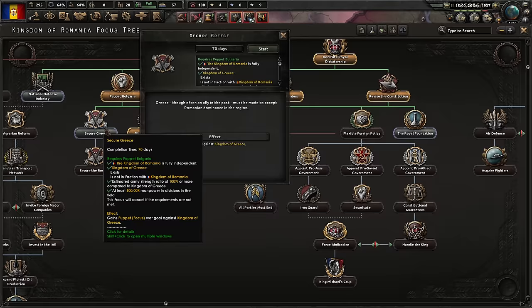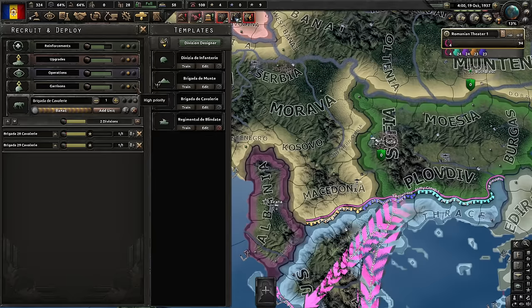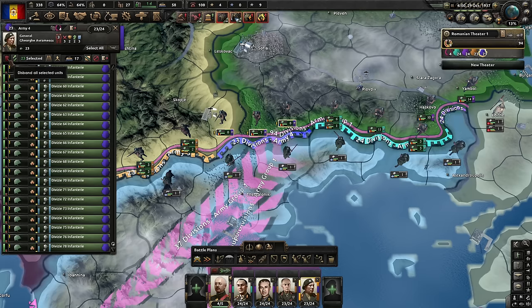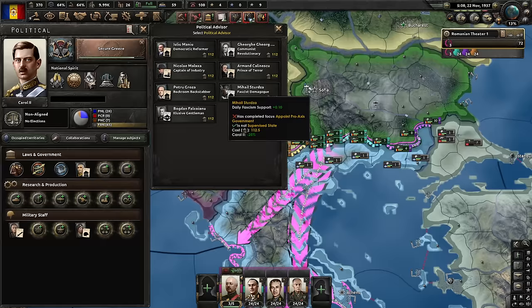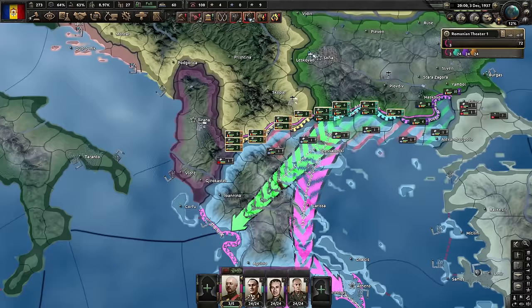Now we secure Greece. I made a mistake — I have a lot of sabotage going on here because I forgot to prioritize garrisons. Always prioritize garrisons. I need more manpower — I think I made a mistake with this extra army. Let's disband most of it and give one unit to the others. I need the equipment and the manpower for garrisons. Three armies will be sufficient for now. I should probably do the Royal Foundation — it's an extra research slot. Let's get the Captain of Industry. Secure Greece is complete.